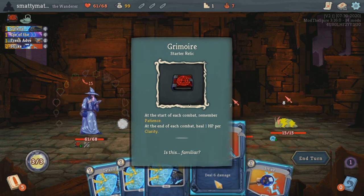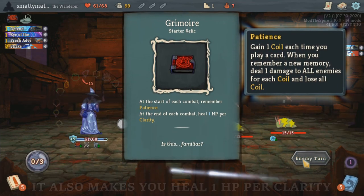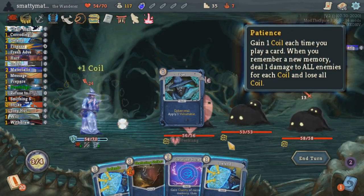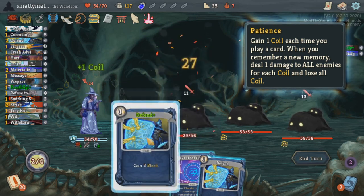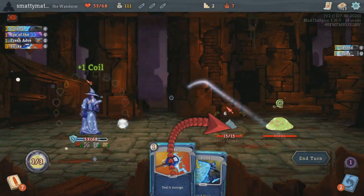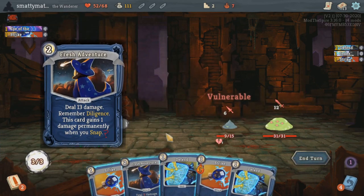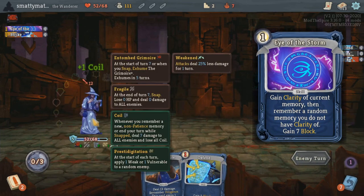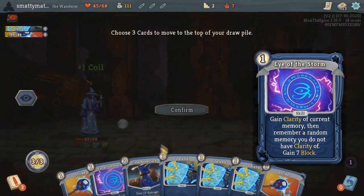Your starting relic, the Grimoire, will make you remember Patience at the start of each combat. This is the very first memory on the wheel — one of the most basic and one of the most useful. While you are remembering Patience, every single card played will stack up this buff called Coil, which will be used up if you remember any new memory to deal its stack number as damage to all enemies. Being able to stack up these Coils is very useful in the early parts of the game and can be easily evoked with your two starting cards: Fresh Adventure that deals 13 damage and remembers another memory, Diligence, and Eye of the Storm, a skill that gains clarity of your current memory, remembers a new random memory and then gains 7 block.